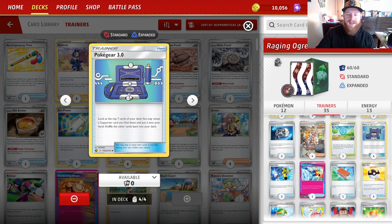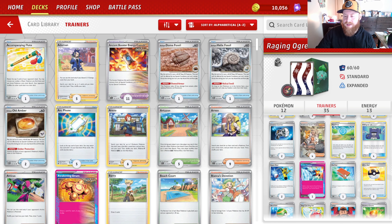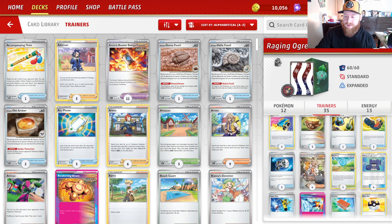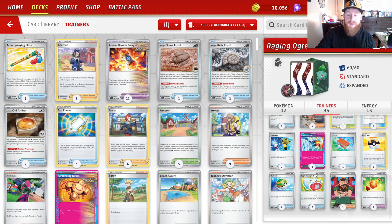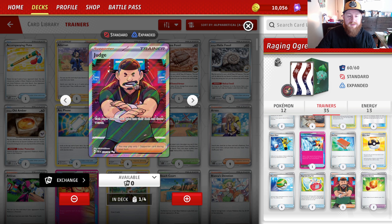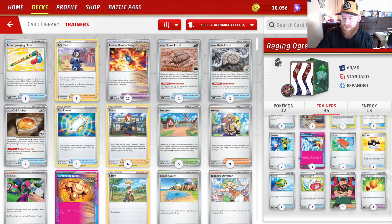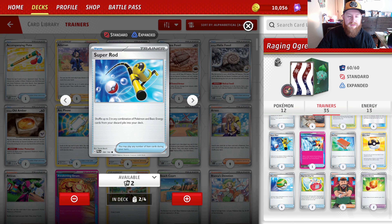We have four Poké Gear and I have not missed one yet playing this deck, just because of the amount of drawing you do — you really hit them every time. We also have Pal Pad to shuffle our Sadas back into the deck, so theoretically we can pull off six Sada in a game. We also have one copy of Judge — the awesome-looking Judge card, one of my favorite arts in real life, the red and green is just crisp.